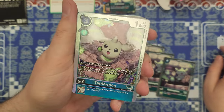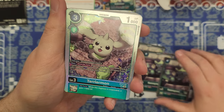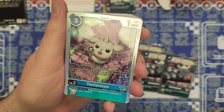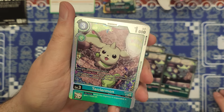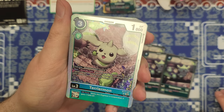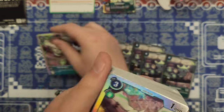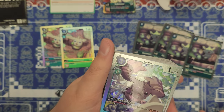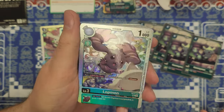Right into the first super rare — we have Terriermon at level 3, digivolve from Gumimon for zero cost. It's got zero digivolve here, I guess in case you don't want to digivolve from green, and if they ever made a different color Gumimon. Once per turn, when you play one green tamer card, you may play one green tamer card over a level 3 Digimon with Lotmon in its name from your hand at the play cost reduced by two. So if the Lotmon's base cost is three, it's only going to cost one. You get two of each of the supers, so if you want to play Terriermon with the extra tamer you probably need four copies of it — though there are tons of different Terriermon, so you probably don't necessarily need it.